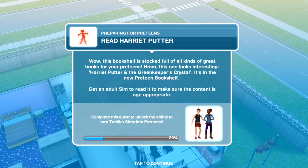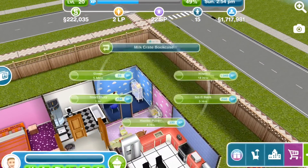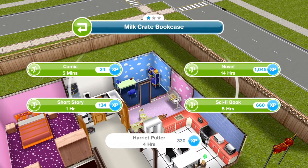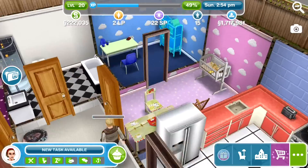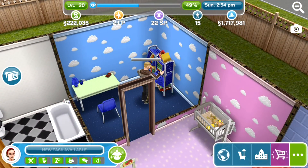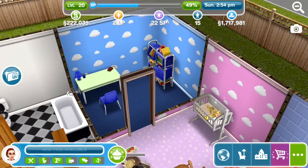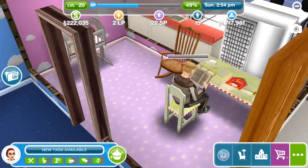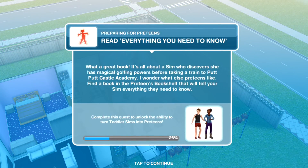The next task is to read Harriet Putner — not Harry Potter, it's Harriet Putner. This bookshelf is stocked full of all kinds of great reads. Let's get Joe Jonas — he's the dad — to go ahead and read Harriet Putner. That takes four hours, so we will return when Joe has finished. He's going to sit in the baby's room to read it. Joe has now finished reading Harriet Putner.